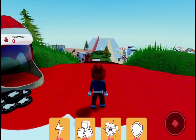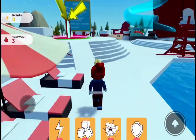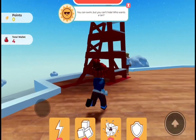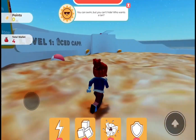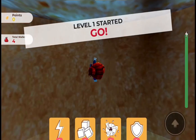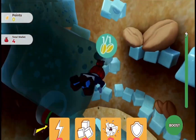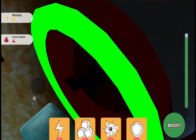Let me show you how to get the third and last coin — follow me. Here is the third and last coin and you can also get another UGC from this mini game. You need to stay here and you will see a level one option. You need to play this mini game seven times to get the UGC item. It's really simple — just collect the coffee beans. After collecting the coffee beans go out from here. It's really that simple.